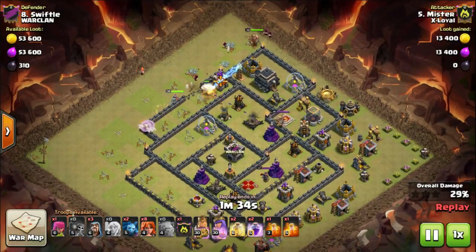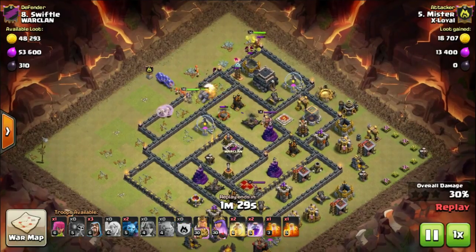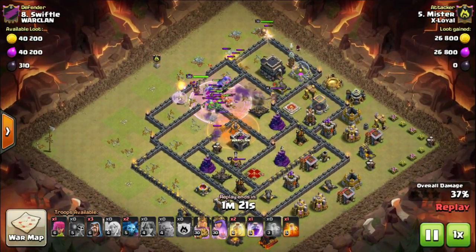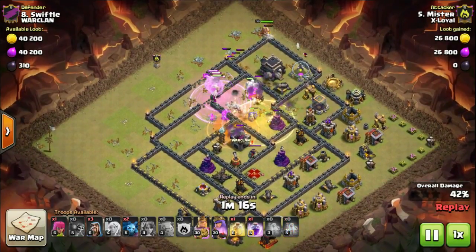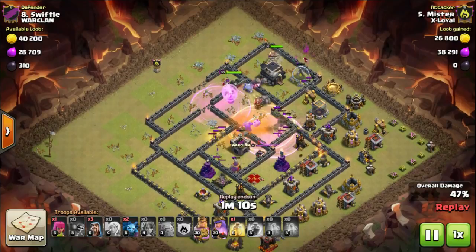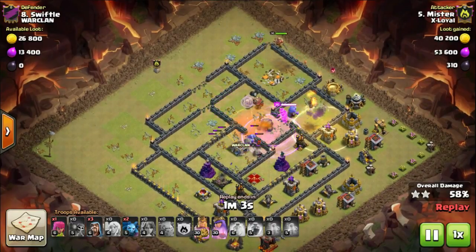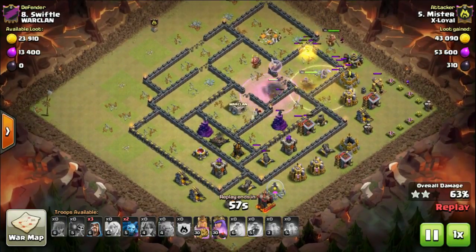You notice the king's gone down nicely with the three wizards behind him. The valkyries went in with the bowlers — there's nowhere else to go, they're all going into that hole. Now watch my poison spell — that is the worst poison spell you can drop. It barely got anything; it got the skeleton spell that popped, but I didn't know that skeleton spell was there. The second poison has done nothing — the queen already took out the baby dragons before it landed. It's like I've attacked this base without two dark spells because the poisons did nothing.